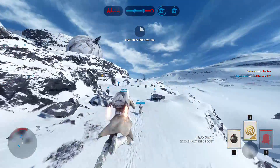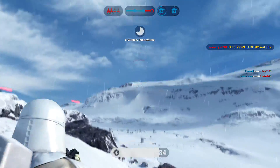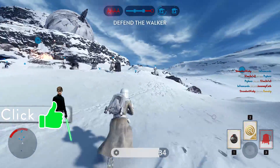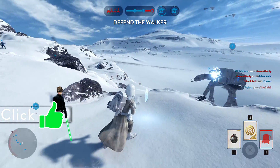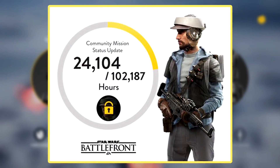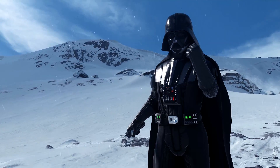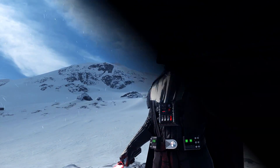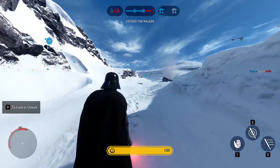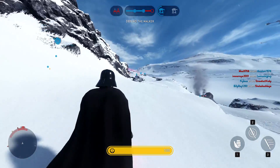I'll also be telling you what progress we have made in the new community mission which we got last week. After 24 hours we had almost completed 25% of the hours needed, which is absolutely incredible. It is the weekend right now so it seems we are going to be smashing this challenge, which is awesome, and we should be getting the Endor Leia skin in the February update which is due to release either Tuesday or Thursday.